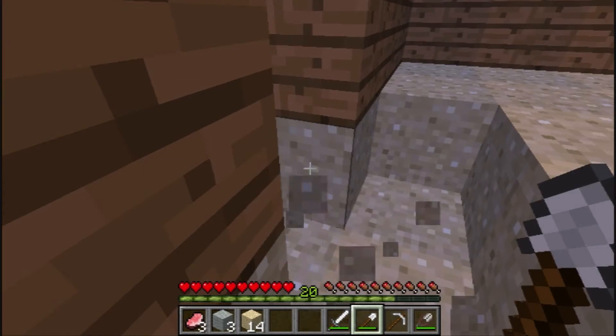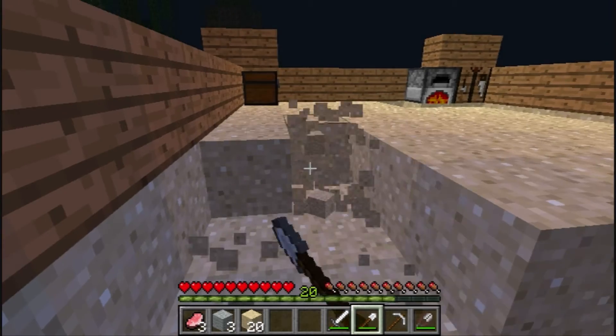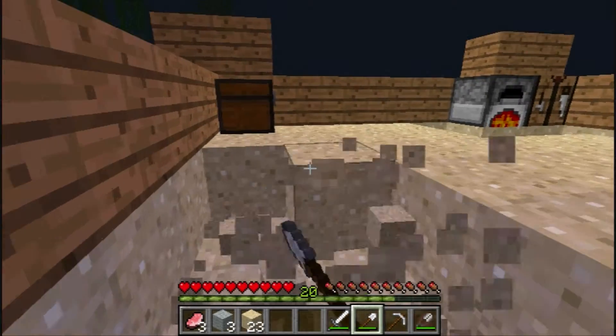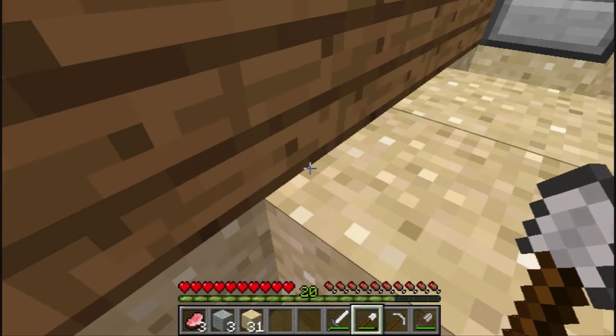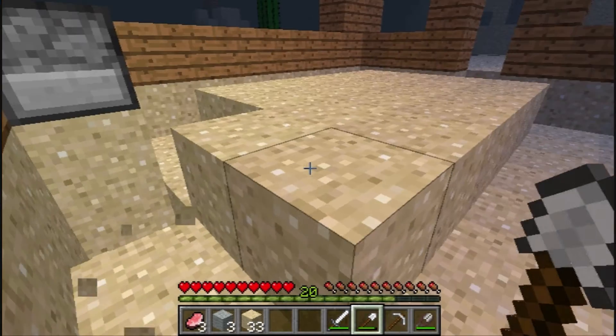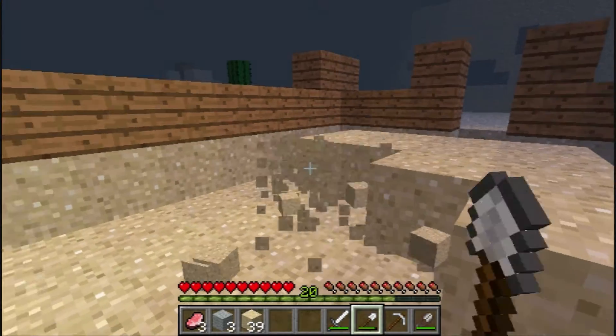Using this shovel is really a bad idea. Sand doesn't erode the shovel as much as dirt — if it's the same — but sand goes faster, like it mines faster. It sort of gives the illusion that your spade goes quicker when you're mining sand.